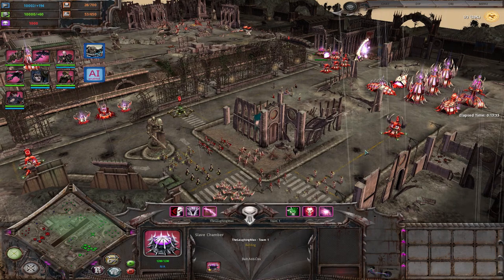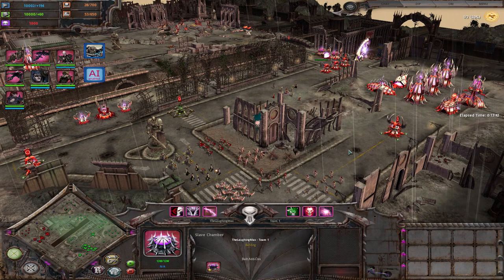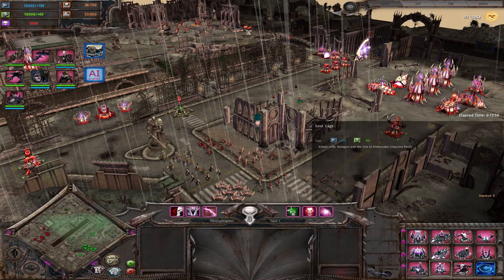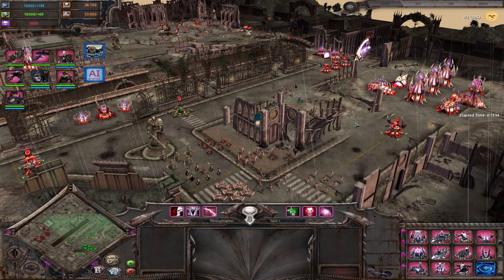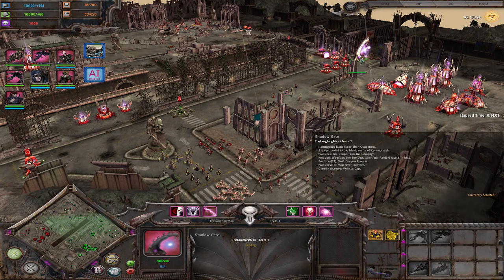Let's talk about the unit caps. You start off with 8 squad cap and 3 vehicle cap, which suggests you have access to vehicles early on - which is true. You get plus 3 squad and plus 3 vehicle cap for all of your slave chambers, and you also get one-time plus 0 squad plus 4 vehicle cap for a titan building, which is the shadow gate.